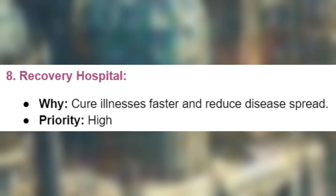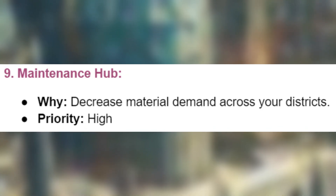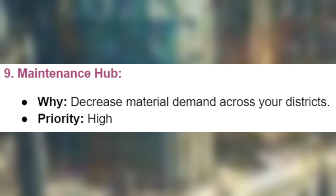8. Recovery hospital. Cure illnesses faster and reduce disease spread. 9. Maintenance hub. Decrease material demand across your districts.